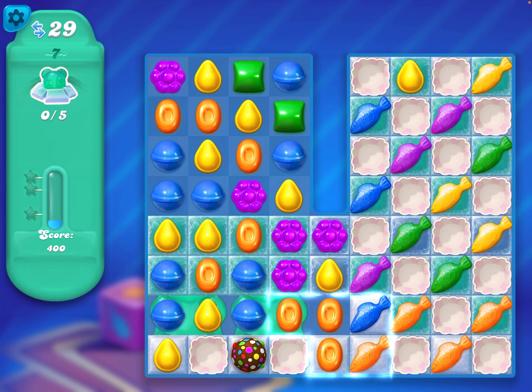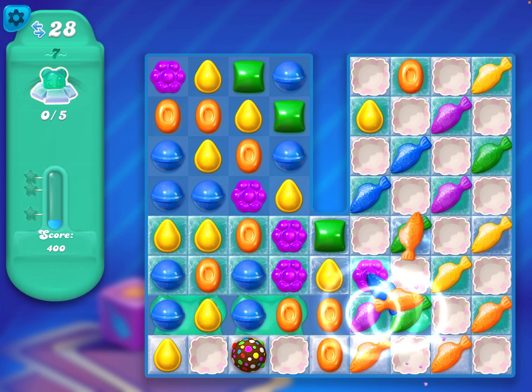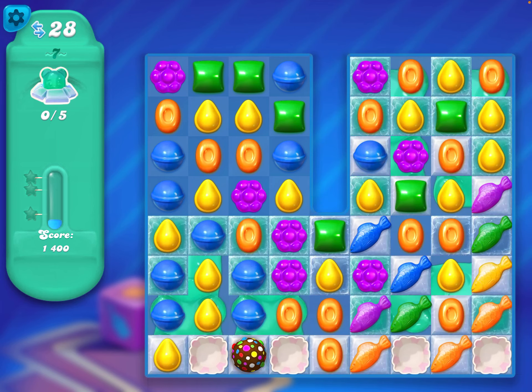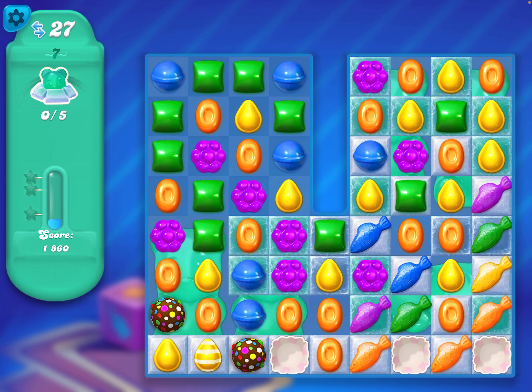I'm going to swipe left with the blue fish and see if we get another. The yellow one's on the left. On the left there's a column of blue and a column of yellow — I'm going to swap them. I'm going to get a striped candy and a colour bomb, then combine the colour bomb with the yellow stripe.